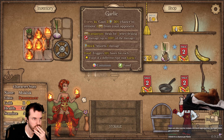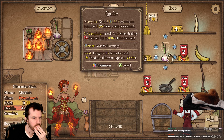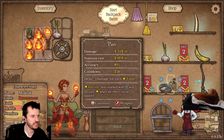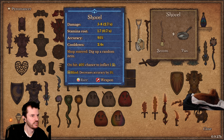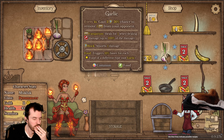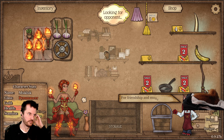Banana. Garlic. Frying pan and the broom can combine — question is, is it worth bothering? What does the shovel do? 40% chance to inflict blind, does some damage, dig up a random item in the shop.